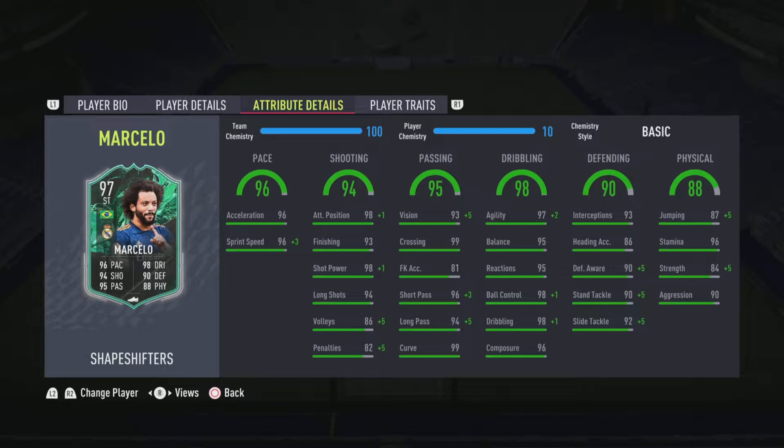He's got 98 dribbling with 97 agility, 98 ball control and dribbling, as well as 96 composure. He's got 90 on his defending stats and 88 physical consisting of 96 stamina and 90 aggression. So those are pretty much his key stats — that's what you should be looking out for.